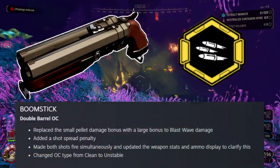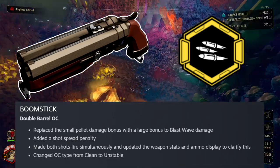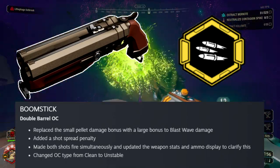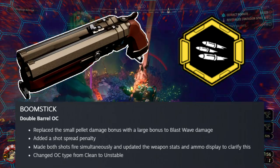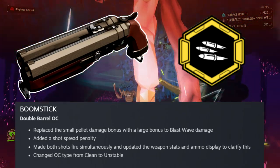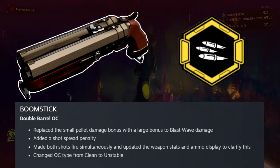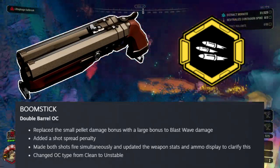The Boomstick double barrel overclock got changed from a clean to a balanced. The reason being is because they changed the small damage bonus it got to being a front shockwave damage bonus. Pairing this with the improved shockwave gear mod in tier 4, you can do some heavy damage. The added downside though is you have an increase in base spread.